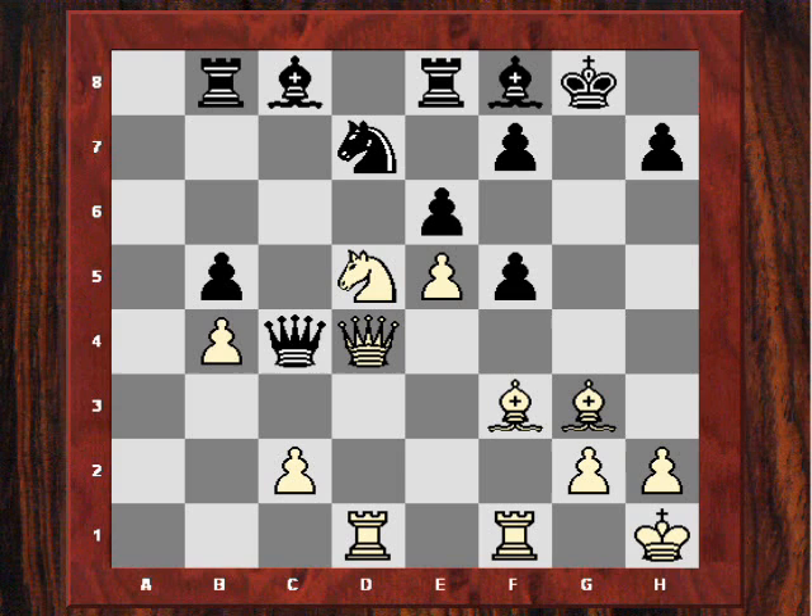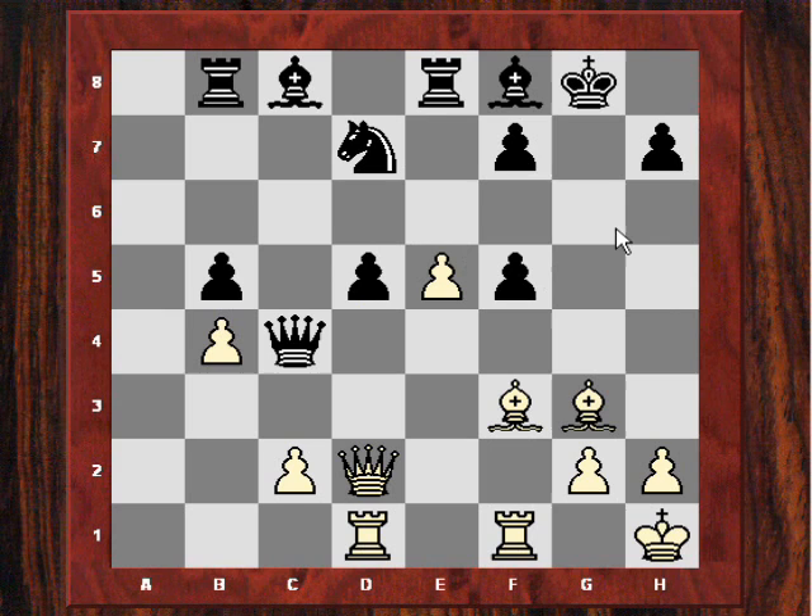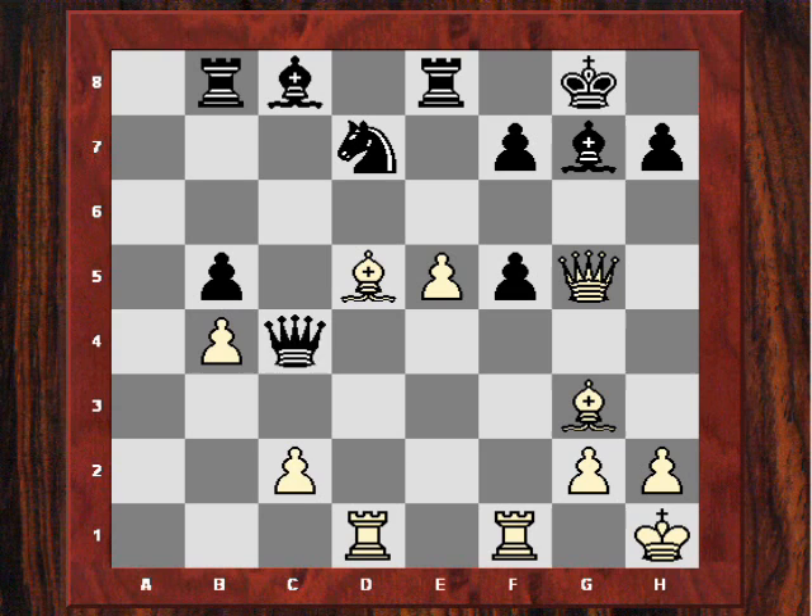Topolov is forced to play Qc4, which is what he played. Adams leaves that piece sacrifice and plays the calm Qd2, threatening things like Qg5 check. So Topolov can't take that knight. If exd5, then Qg5 check, Bg7, and Bxd5 is crushing — we get the mechanism for drawing the black king out.